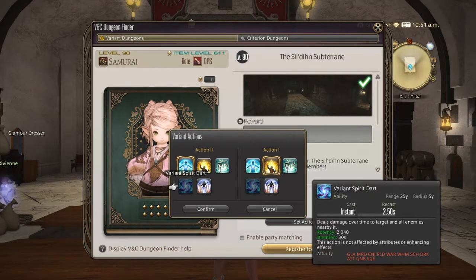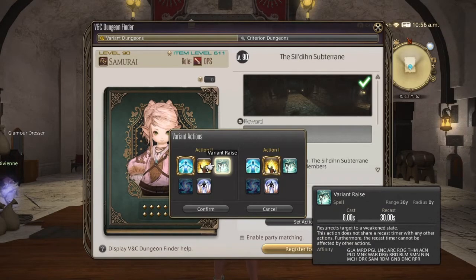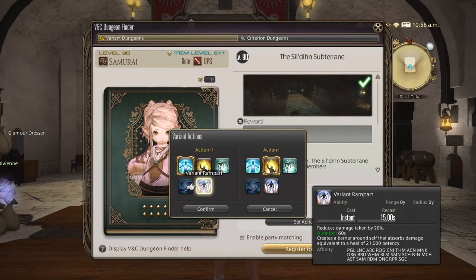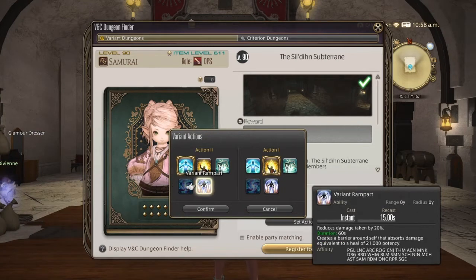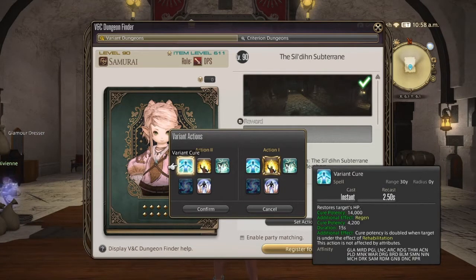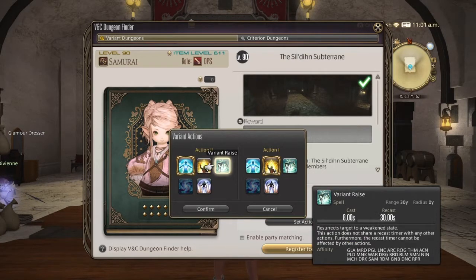If you are a tank or healer, you want to take Spirit Dart because this is going to be your DoT, since damage can be a little bit low as a non-DPS. Ultimatum isn't really useful without a party and you can't raise yourself. If you're a tank, go with Cure and Spirit Dart; if you're a healer, skip Cure and go for Dart and Rampart. You can change these while you're in there, so don't worry about that.